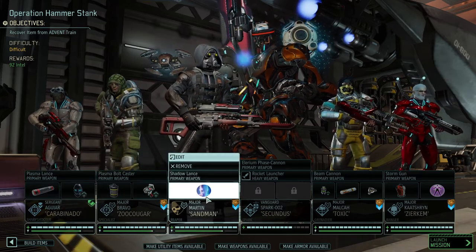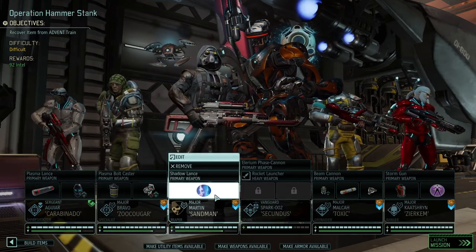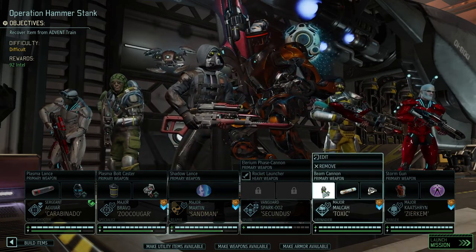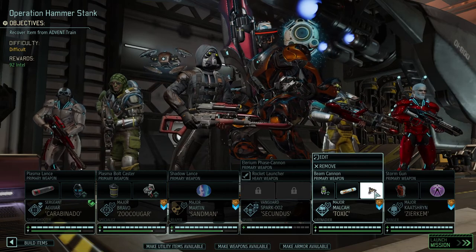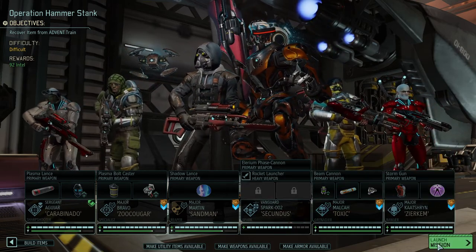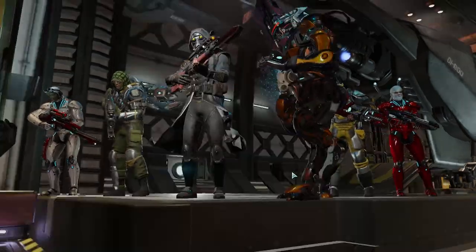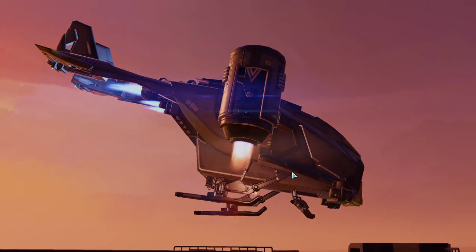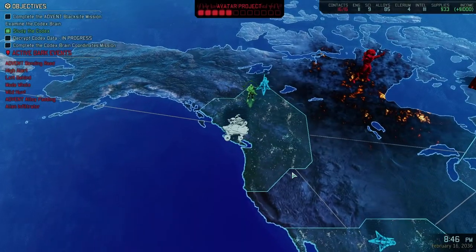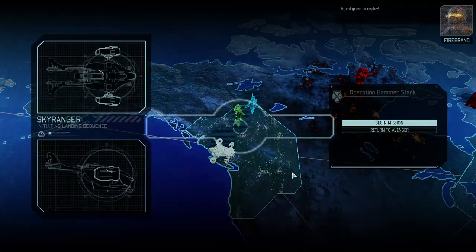Sandman has the additional restill if needed, but that costs a hundred supplies so we want to use it sparingly. Maximum amount of cover removal as possible, and Zerkim at the front lines — should be good. If we play our cards right we're not even going to run into the Chosen. It's labeled difficult, so it could mean the Chosen shows up or doesn't. We're going to see.